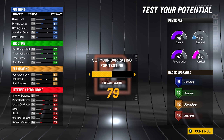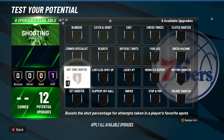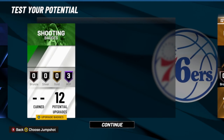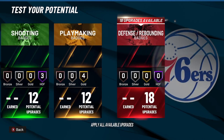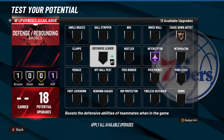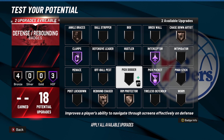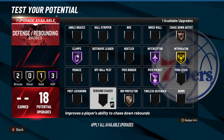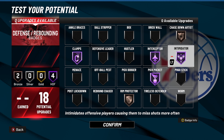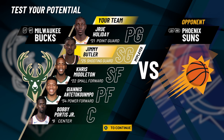Let me show you the badges I'd recommend on this fully maxed build. For finishing: limitless takeoff on gold, finisher on gold. For shooting: hot zone hunter, sniper — those are necessary. I like running difficult shots, dribble pull-ups, and step backs in the mid-range. For playmaking: max out handles for days, quick first step, unpluckable, and bullet passer. For defense: max out interceptor, clamps, pickpocket, and chase down artist on bronze. Also put intimidator on hall of fame — it's really good now, especially since they patched it so it works on jump shot contests at the perimeter, not just paint defense.